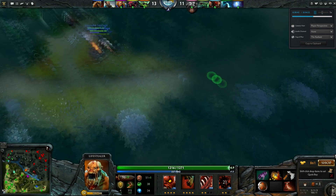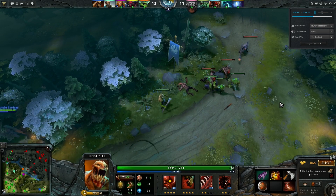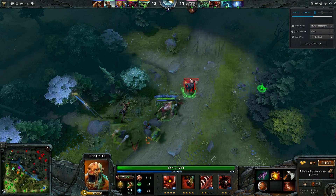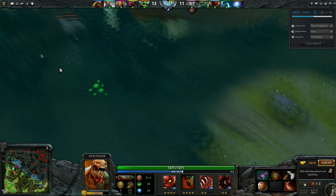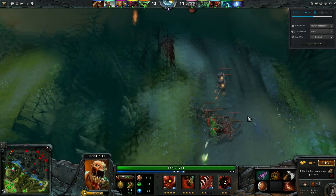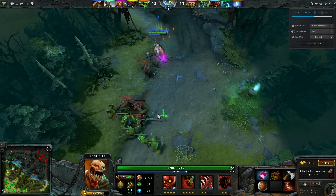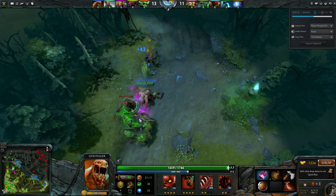Where can I go from here? There are a lot of viable item choices on Lifestealer. Power Treads are just kind of my personal preference, but I encourage you to try something like Phase Boots. Lifestealer does have a lot of problems with being kited if the enemy team knows what they're doing. Phase Boots can kind of help counteract that — you're going to need those bursts of speed to catch up to somebody. Maybe your Open Wounds isn't quite enough to keep the target slowed for long enough. I personally prefer Power Treads, but try different things and see what works in different situations.